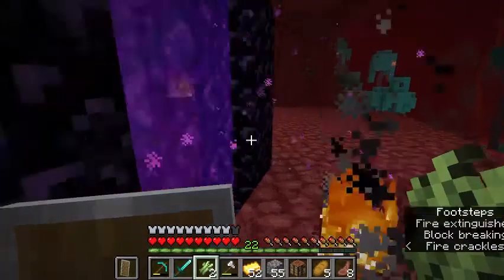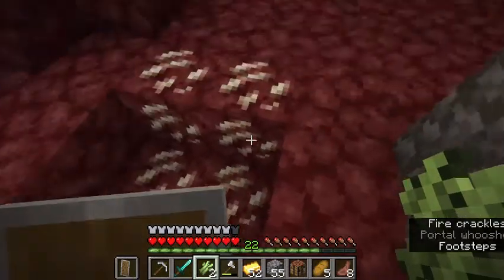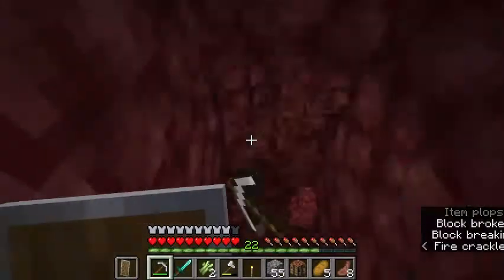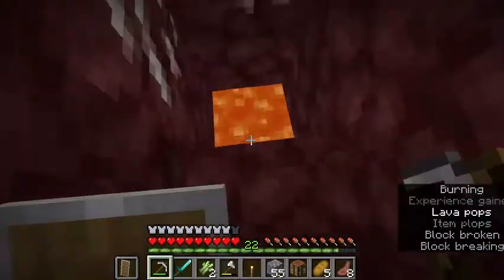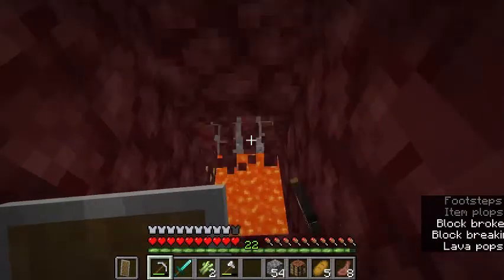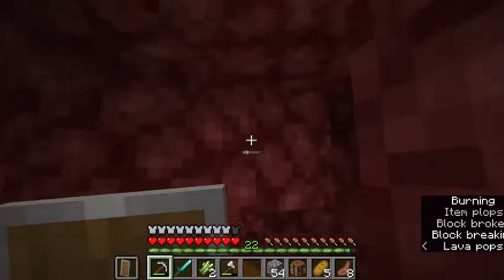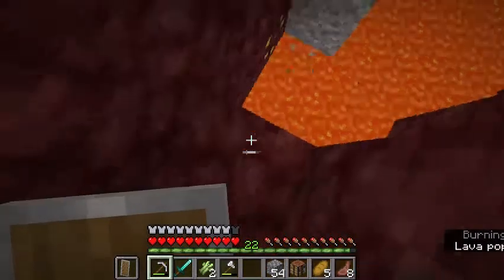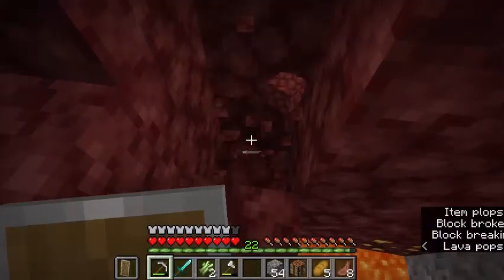I'm going to make an iron pickaxe quickly and put some stuff away. Nothing to do but start mining. I found some gold — get a bit of that! There's a big lava area here, which means I can't keep mining over here and I'll have to find another place. I'm on level 37, so I've still got way more deep to go.